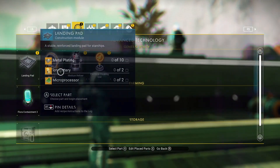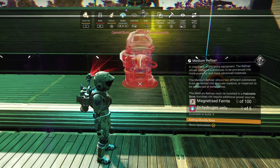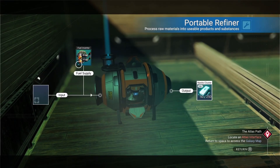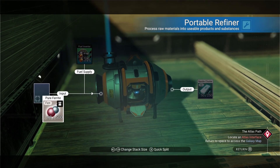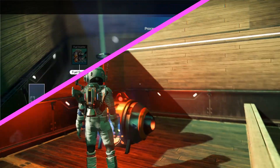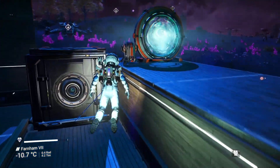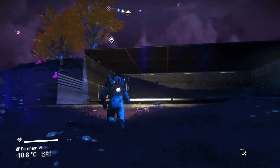To finish off the moldy base, I have brought medium refiners, which I need hydrogen jelly for. I also need magnetized ferrite — that's fine, we'll do that in a bit. Let's put some stuff in the portable refiner, put some carbon in there. I've got loads of pure ferrite. We've got some nanite clusters in there still, and some magnetized ferrite. We need 105 hydrogen jelly, so we'll do that in a bit. Let's carry on building the base.